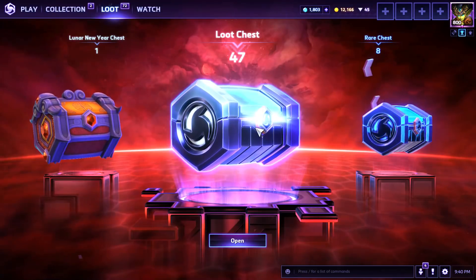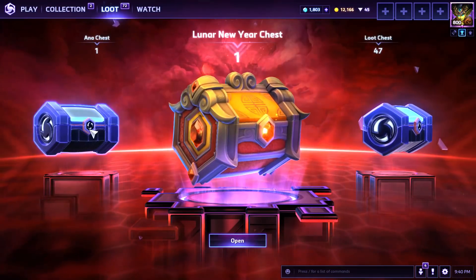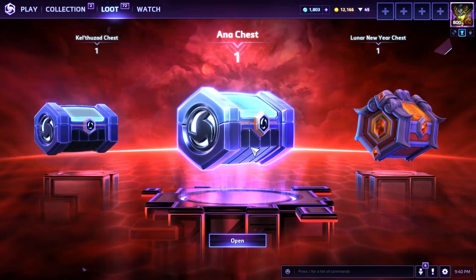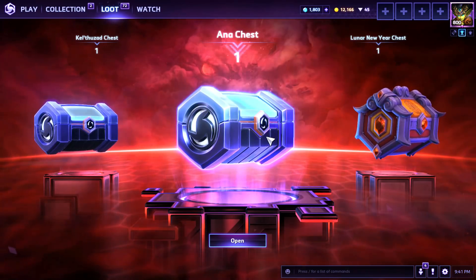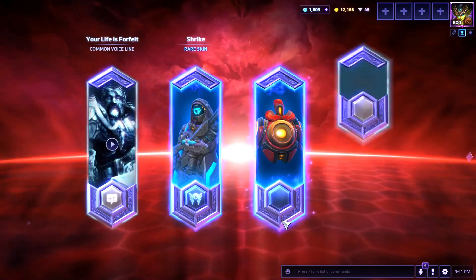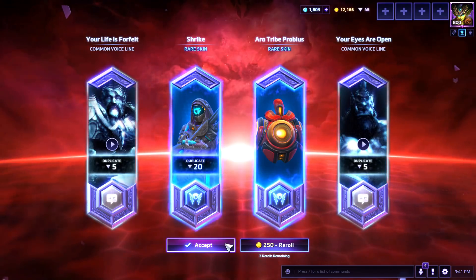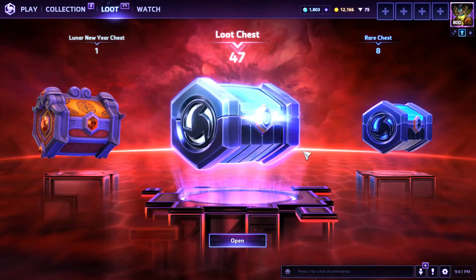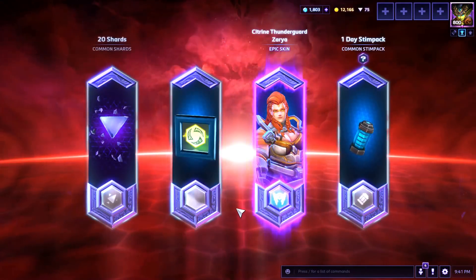How do you want to start — do the regulars and move up, or character-specific? Maybe character-specific since I don't have that many. We got Ana — or is it Ana? It's definitely Ana. First one up: two rares right away, but three duplicates, so lots of shards. We're going to keep that one, and you're going to be super excited because it's a Probius skin. Oh man, it defaulted back to the regular one, but we did get an epic — a Citrine Thunderguard Zarya. Very nice.